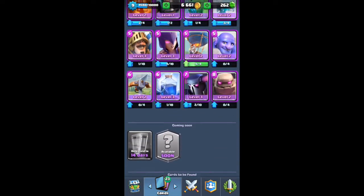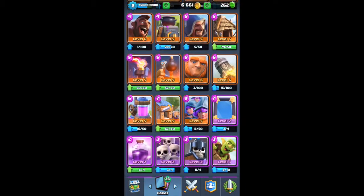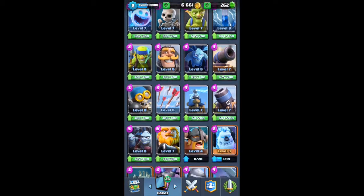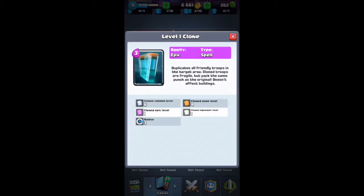Now we're just going to scan through and see if there's any new cards we can find. Here's the clone spell — it duplicates all friendly troops in the target area. The cloned troops are fragile but pack the same punch as the original, and it doesn't affect buildings.